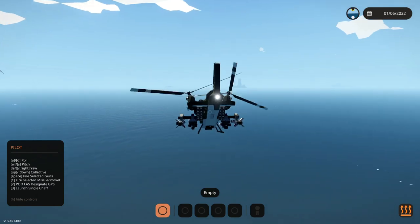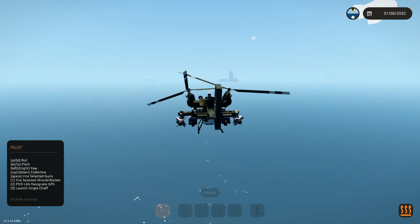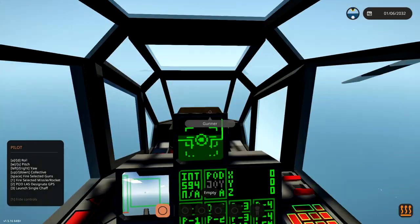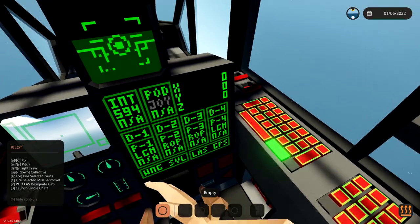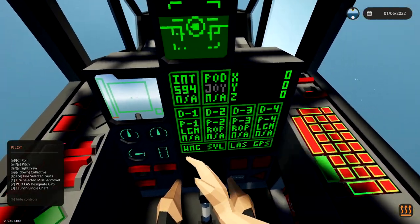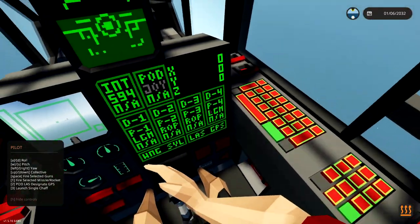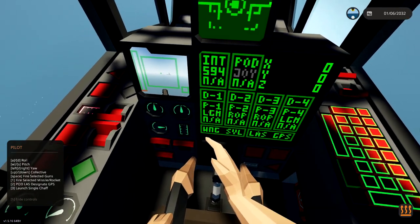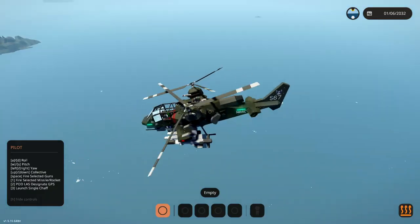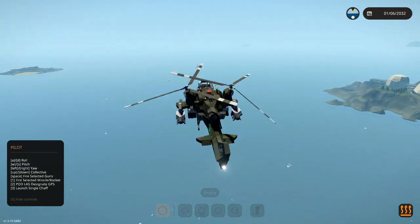Let's go ahead and fly out towards the targets. We're going to get up quite high and then go from there. The main thing I really want to try today is the laser-guided missiles. If you look right here, I don't know what D1, D2, D3, D4 is, but it says LGM — laser-guided missile. We've got one on this side as well, and then these ones which are the radar-operated projectile.